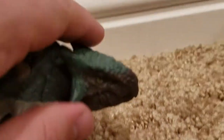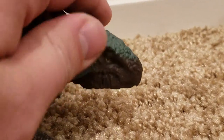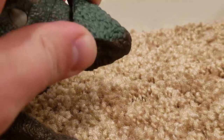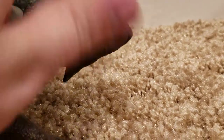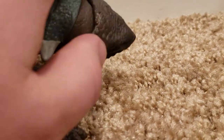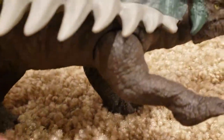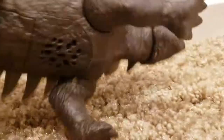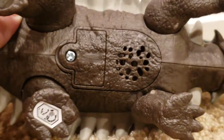As far as articulation goes, obviously you've seen the tail. The head can go up and down or swivel back and forth — it can actually go all the way around, or almost all the way around. The legs go forward and back. Nothing too much to it. The bottom does have the screw hole as well as the sound.